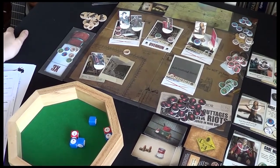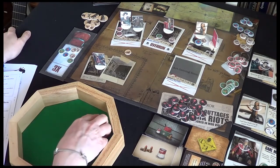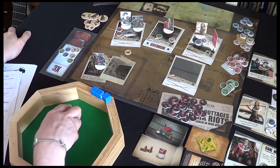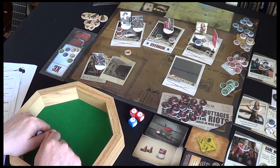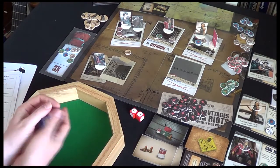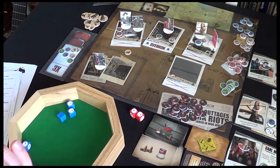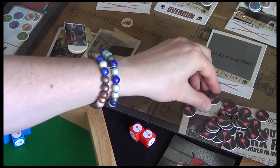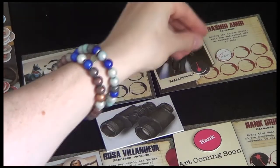Now let's do some threat rolling, starting up here with Hank and Rashid. It's two dice plus one for the threat level. Rashid's got an ability — roll one additional die. He's a screamer, it says, so he's making a lot of noise. That's three wounds. Let's share them out. Three wounds can be healed by a med pack, so I'm happy with that.